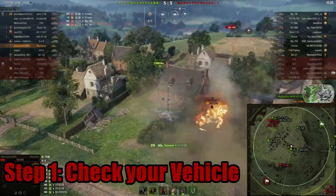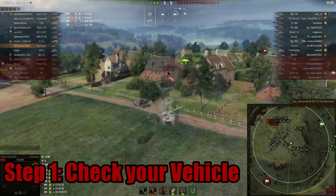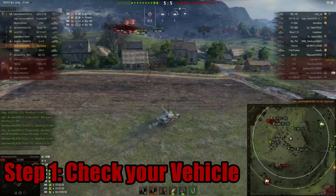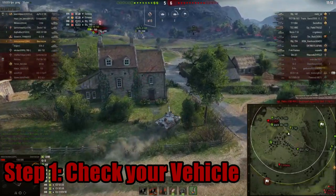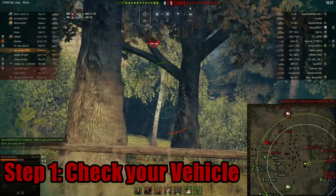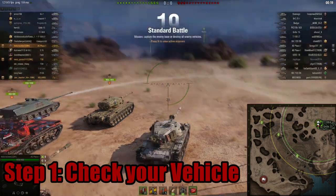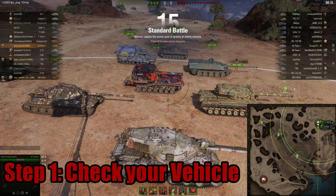Step one is pretty simple. If you are playing a particular tank, chances are you know what kind of tank it is, what it's good at, and what you like doing with it. Combine the tank's strengths and your own strengths. If you have an all-rounder but you prefer aggressive play, look for opportunities to play aggressively. Equipment affects this as well — if you are set up as a passive scout you are more limited to different positions than if you are set up as an active scout.